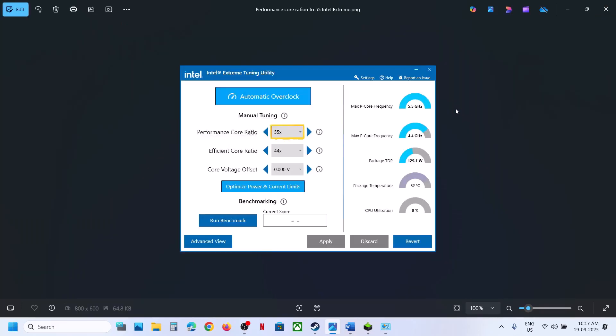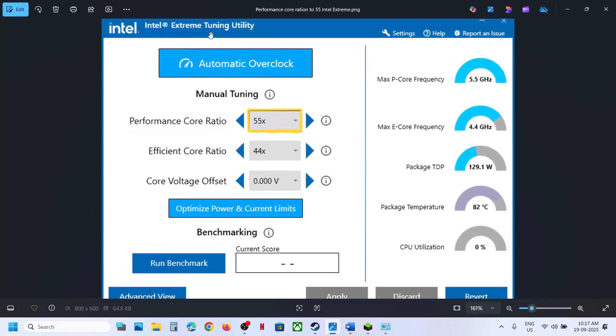If that does not work and you're using Intel Extreme Tuning Utility, or install it if you're not, search for it in Google. Open it and go to the performance score ratio. If it is set to 58 or 59, lower it to around 53–55, apply the changes, relaunch the game, and check.